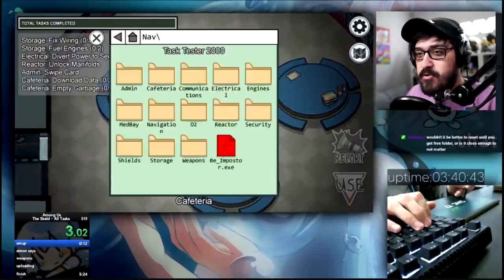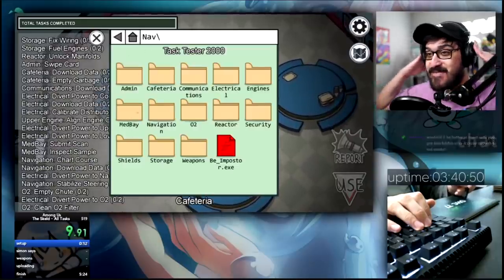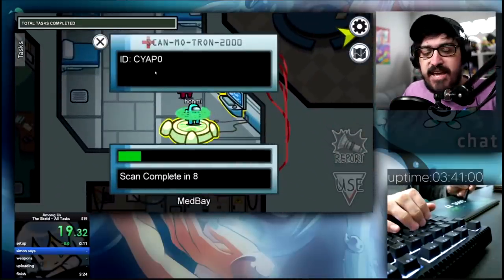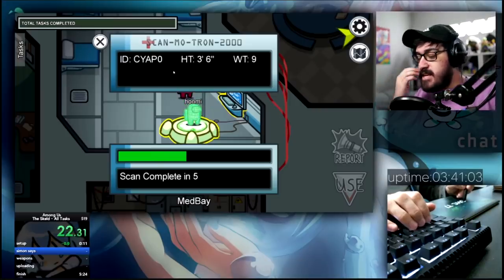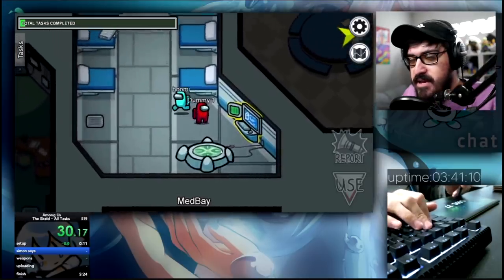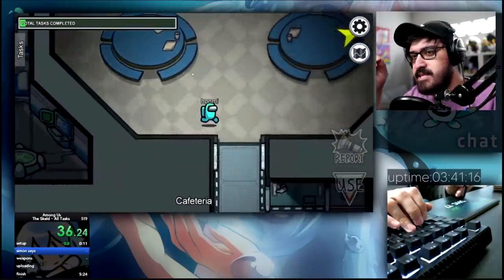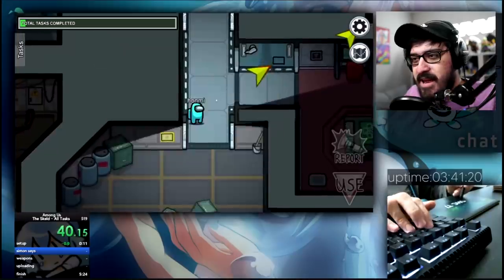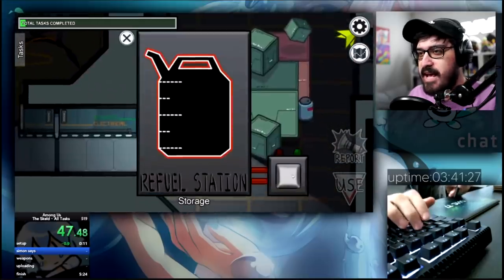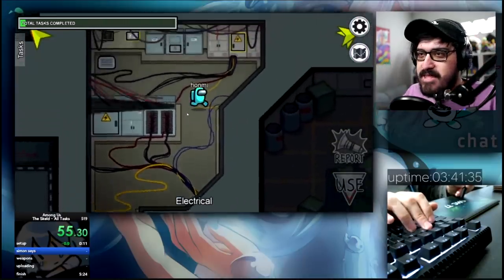The run has already started — even selecting all of the tasks is part of the run. Look at that efficiency, he's crazy! He starts off with scan, which makes sense — it's one of the easiest tasks, one where you don't have to do anything. Then he does Med Bay, so I guess he comes back. I thought it was interesting: wouldn't you want to come back, get the inspect sample, and then scan? I feel like using the pen must be faster than a mouse — that has to be the reason.